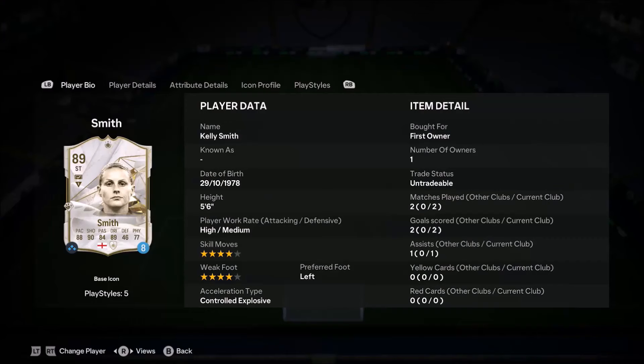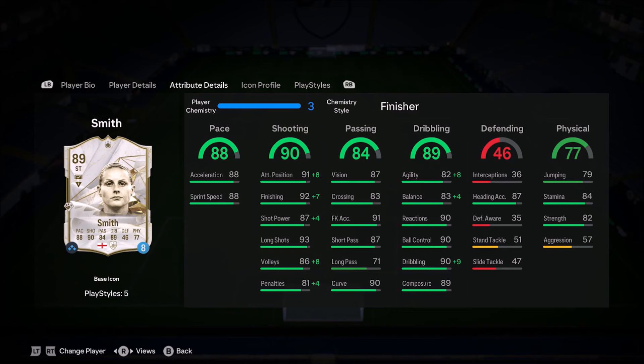Ladies and gentlemen, welcome to the video. Today we look at Kelly Smith — 4-star, 4-star combination, high/medium work rates, left footed. Looks like a really, really nice card.